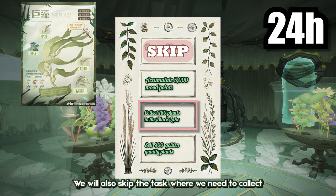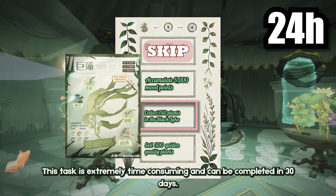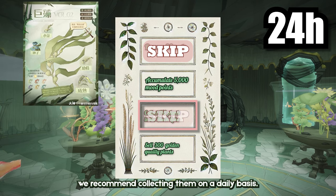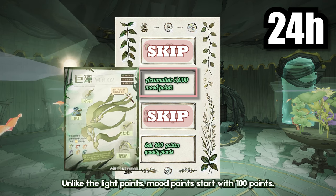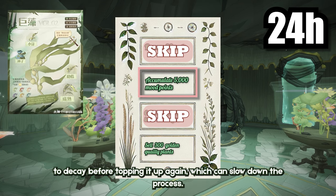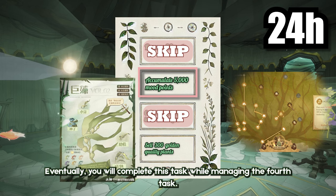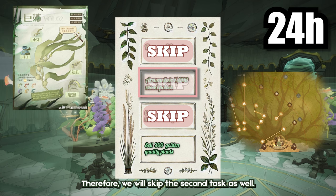We will also skip the task where we need to collect 150 plants in the Black Lake. This task is extremely time-consuming and can be completed in 30 days. As there are not many tasks related to collecting aquatic plants, we recommend collecting them on a daily basis. Unlike the light points, mood points start with 100 points. This means that we need to wait until the mood starts to decay before topping it up again, which can slow down the process. Also, remember not to use the play music talent, as it will prevent the mood from decaying. Eventually, you will complete this task while managing the fourth task. Therefore, we will skip the second task as well.